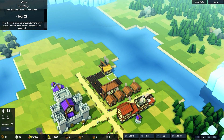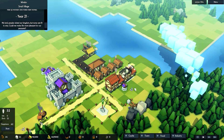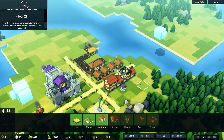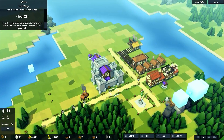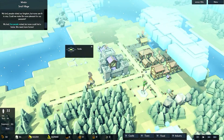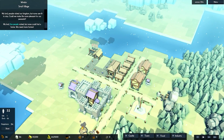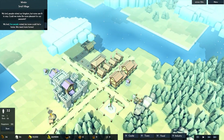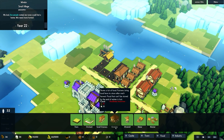Food stores are getting low. I really don't want to build another farm — I'd rather just build the windmill. I need more wood but just don't have enough workers. Hopefully when this house finishes more people move in. Food stores are down to 31, that's pretty low, and happiness keeps going up and down. I think we really just need to build the windmill.